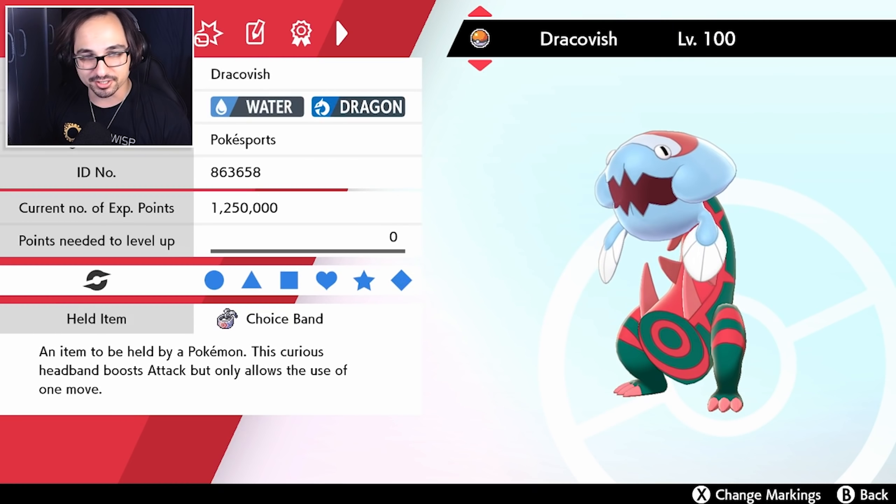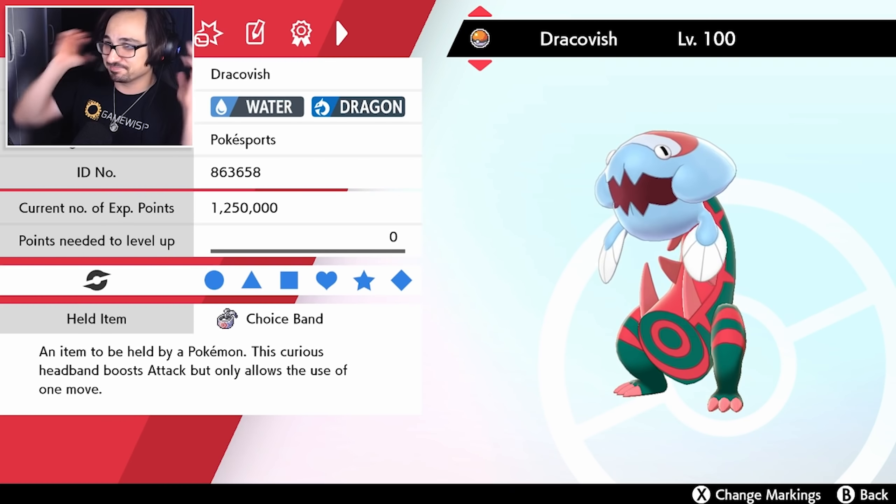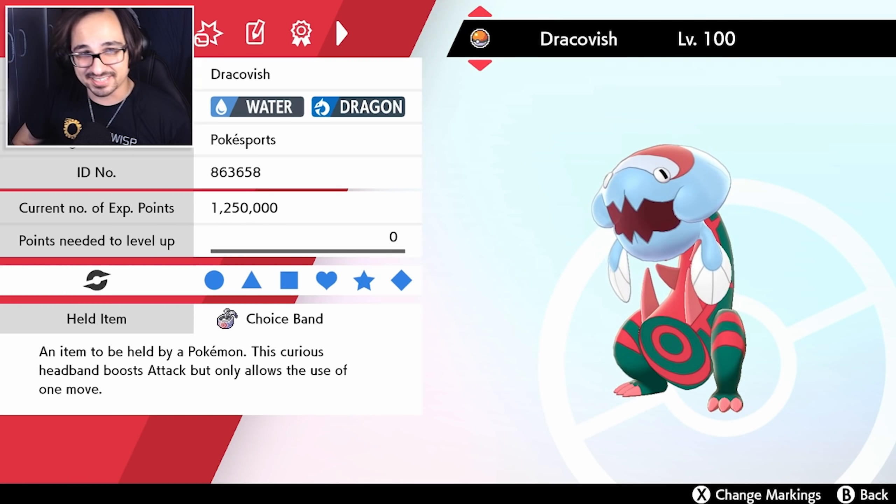And here is one of our hardest hitters: a Choice Band, Adamant, max attack Dracovish. The reason we go Choice Band is because we have no reason to go Choice Scarf — we will already be faster than everything my opponent has. That's the thought process.